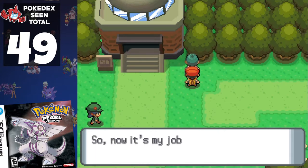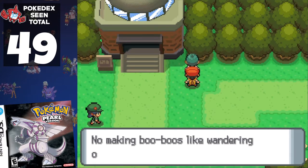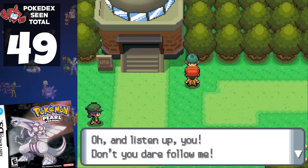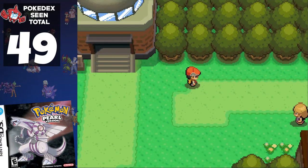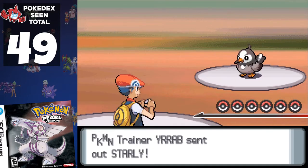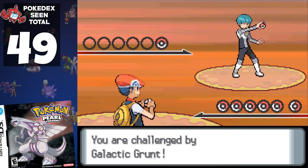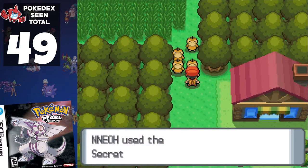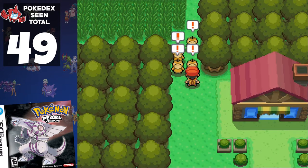Next up, we have to deal with a Team Galactic grunt who's talking about blowing stuff up. You know what we call people like that — that's right, the T-word: Twonk. Anyway, he legs it, and we deal with Barry who uses no new Pokémon, and neither does the grunt when we finally track him down. So our count stays at 49 all the way until the north section of Route 210.